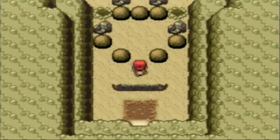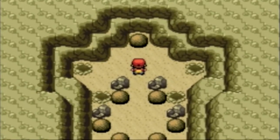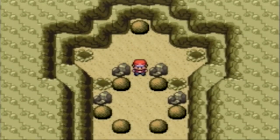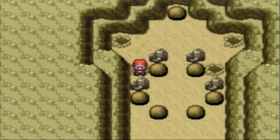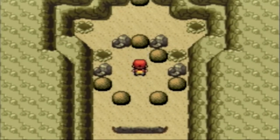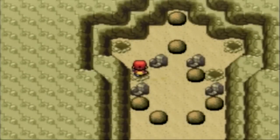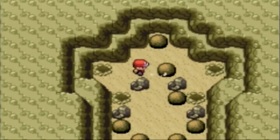Next you want to push this one all the way up. There you go. You would think to push these two to the side where they are really close to each other with the hole and panel, but you actually want to move them - move this one to the side like that, and then move it up. There are a lot of ways you can mess up this puzzle, so be careful.